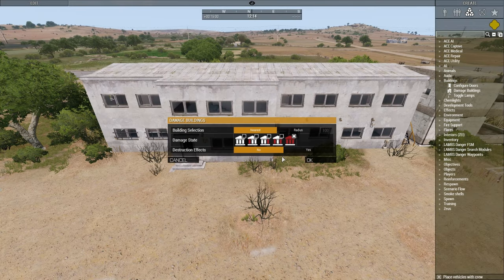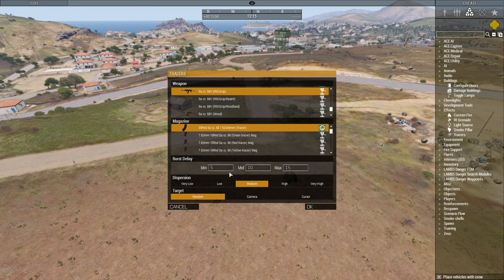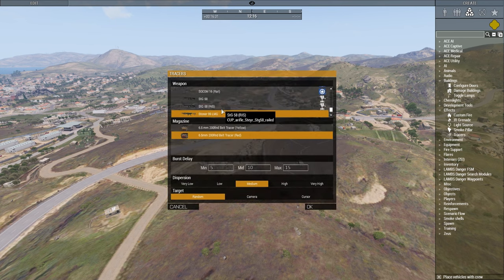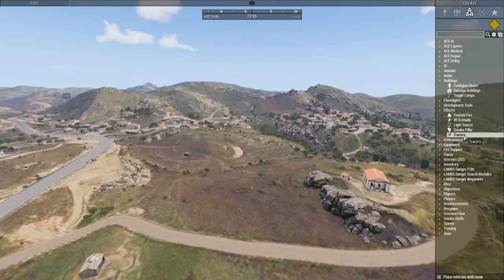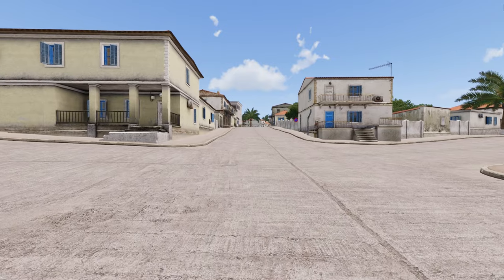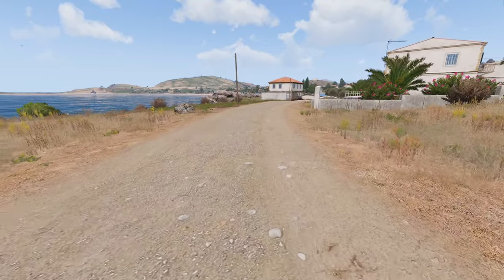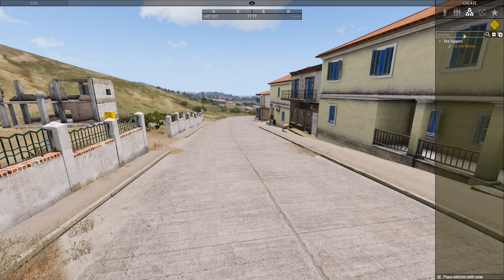You can also use the damage module. Select the module, place it on the building, and select your options. Another very cool module is tracers, to create a better ambient feeling. Select your desired weapon, select the delay, select your settings, and press OK. I advise you to place multiple of these to create the firefight feeling. There are plenty of options to choose from — there is not enough time to cover it all. I advise you to use the search bar and type in the keyword you are looking for, or simply browse through the options.